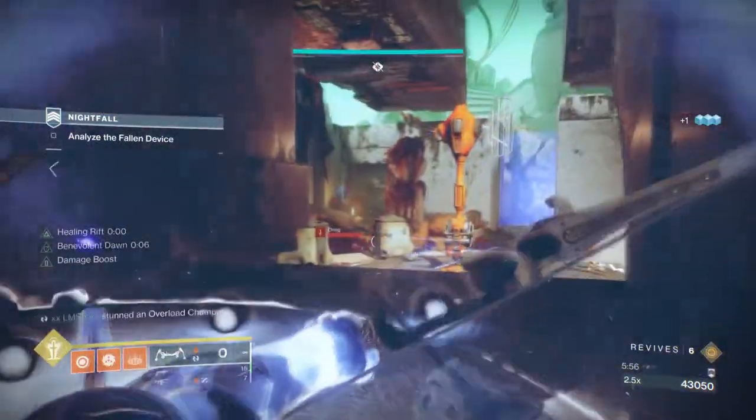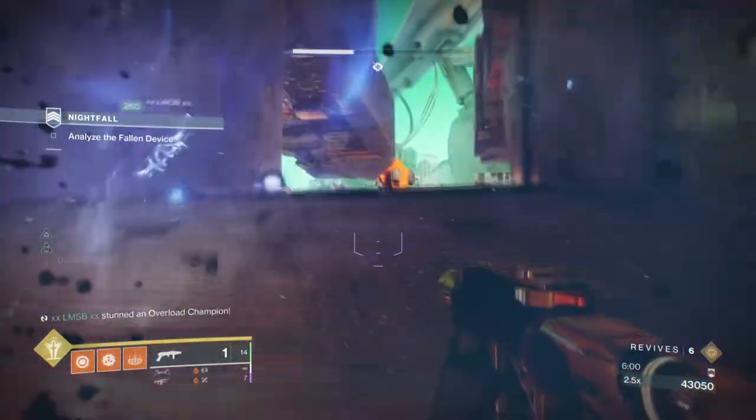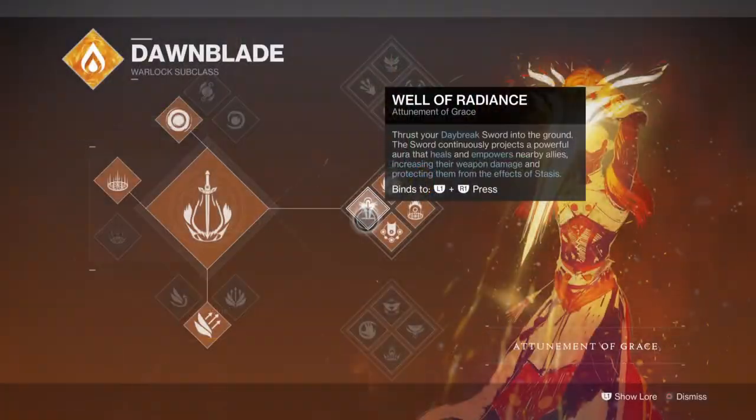For the subclass we'll be using the Well of Radiance, as this is considered one of the best support-based subclasses that offers the most to everyone in any scenario. Although the subclass is best combined with Phoenix Protocol so you can design a build based around the super, the super can easily be passed over to other exotics as long as there is a distinctive show of synergy being offered.